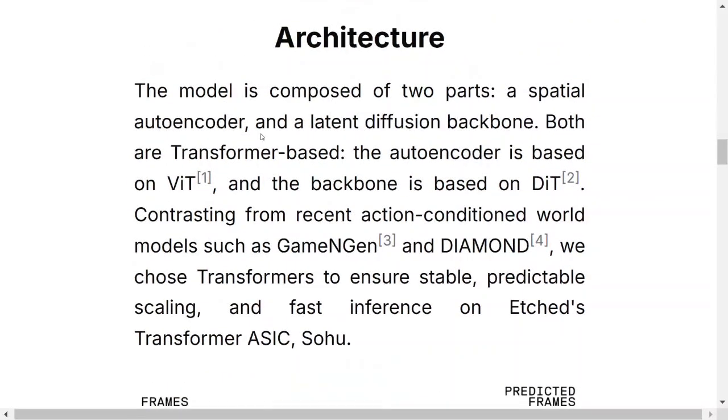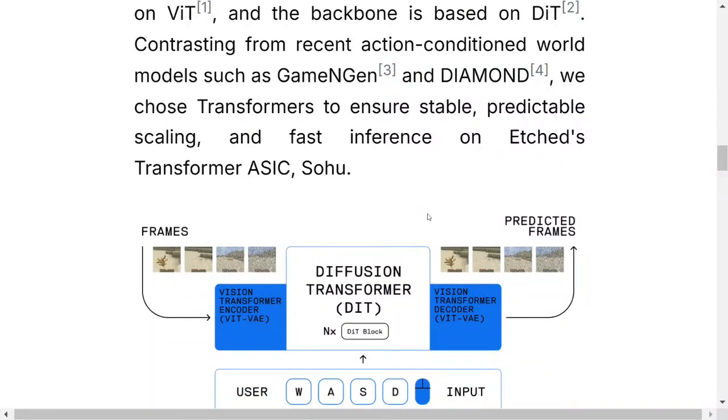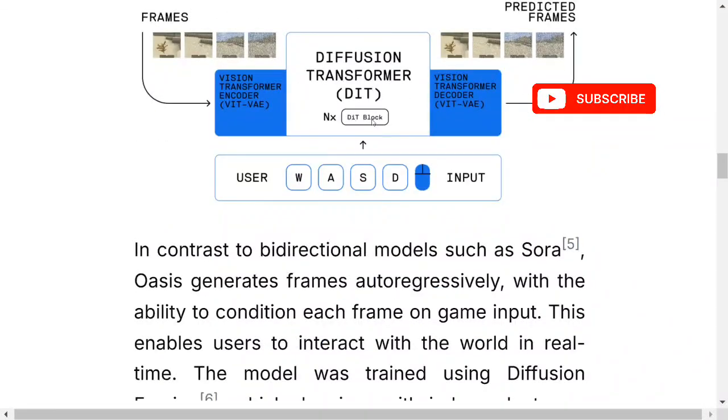Talking about the architecture, it has an autoencoder latent diffusion backbone - both are transformer-based. The autoencoder is based on ViT and the backbone is based on DiT. DiT is diffusion transformer - diffusion models were earlier based on UNet but now they are transforming back to transformer, implementing the idea of diffusion using transformers. Contrasting from recent action-conditioned world models like Game Engine, in Oasis they chose transformers to ensure stable, predictable scaling.